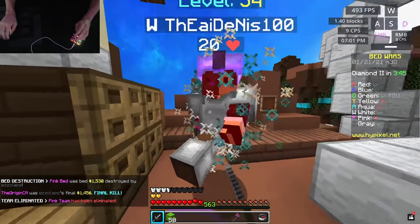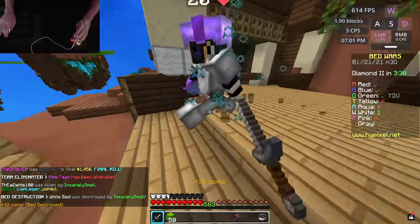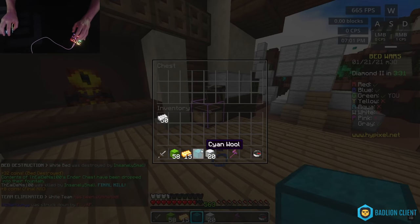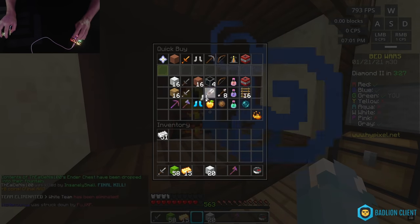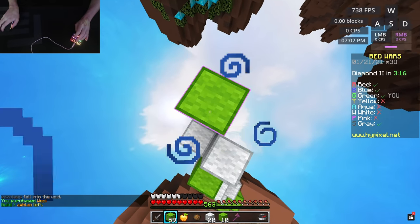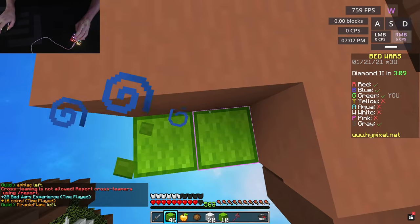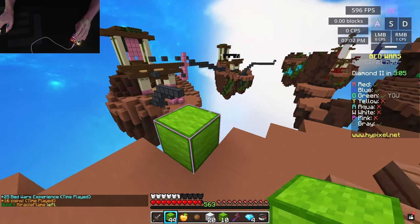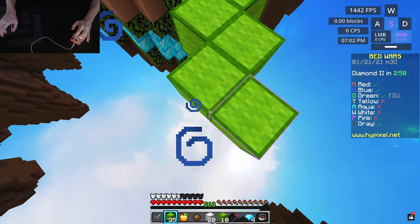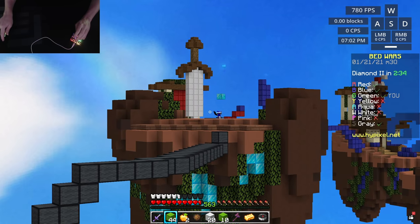I don't even remember buying an iron sword but that works out. This is why I never have iron armor — I just buy iron swords all the time. His bed's gone, we can replace it and kill him. Look at that combo! Where did this aqua piece of wool in his chest come from? Red and blue are still going at it at their first rush — I don't know how. We're gonna go for gray. He has the ice crown — I used to use that so much. I'm getting really distracted, gotta continue the rush.